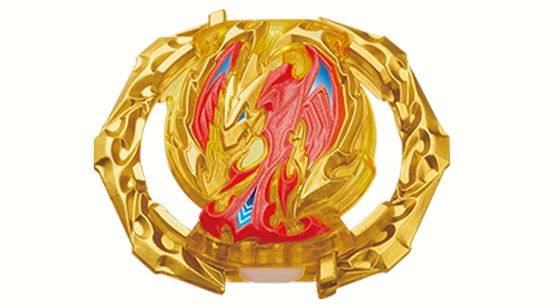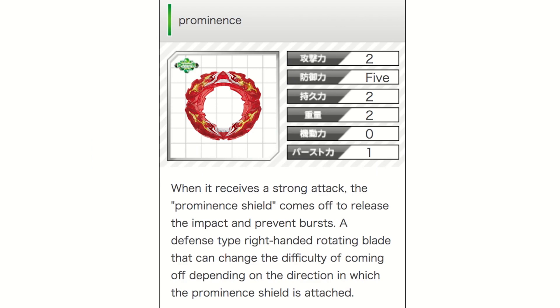Moving on to the next part, which is the Oolala Prominence. When it receives a strong attack, the prominent shield comes off to release the impact and prevent burst. It's a defense-type right-handed rotating blade that can change the difficulty of coming off depending on the direction the prominent shield is attached. There are two modes: normal mode where it comes off easy, and a heavy mode where the armor is tighter and harder to come off. The blade is very very thick — I can already see this being amazing for right-spin defense.